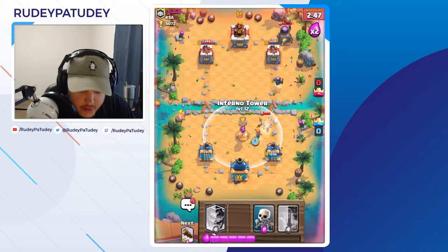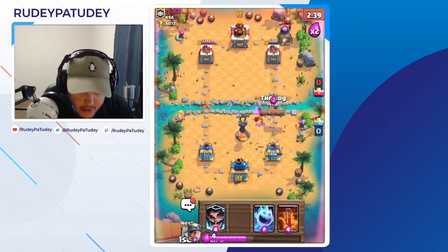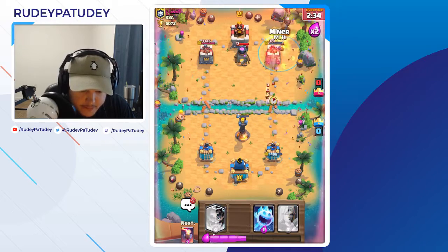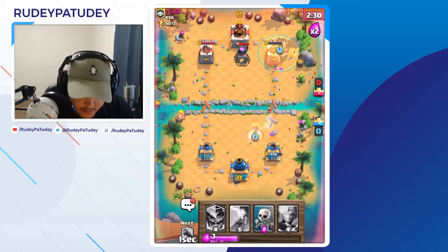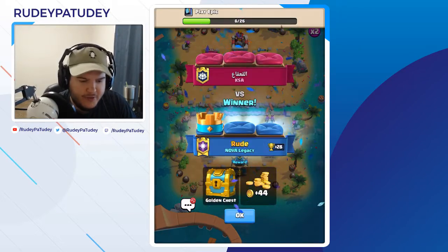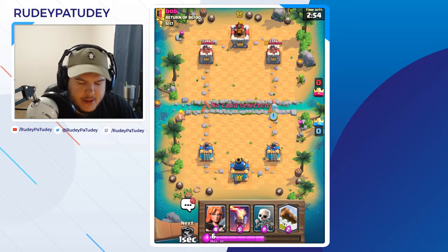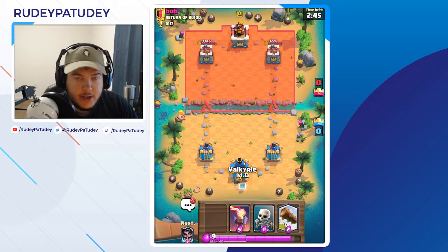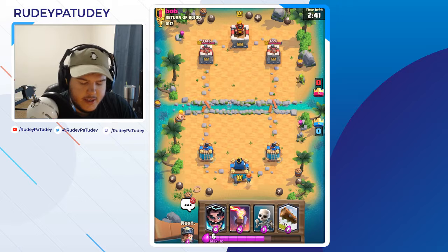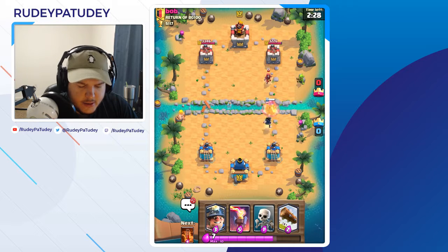Miner is going to pull back those Fire Spirits and take out the furnace. Valkyrie here to distract the Royal Ghost and I'll drop the Inferno Tower. I didn't poison that furnace — that's okay, I think we can take this guy. There we go — nice easy game. Feels good not to play against a max level 13. That was my first game as a level 13 King Tower! Another guy that's not level 13. Playing in the morning — maybe that's why I'm not facing all these level 13s, just casual players waking up.